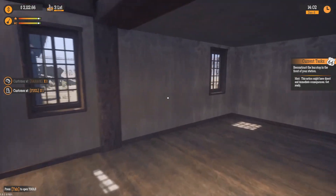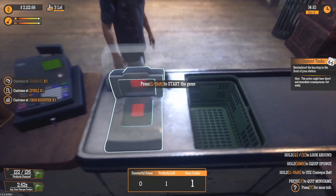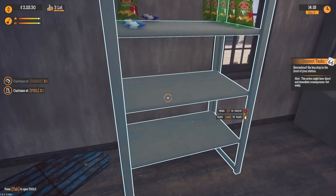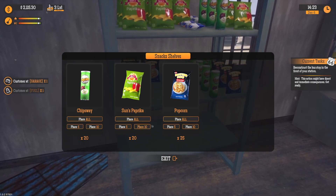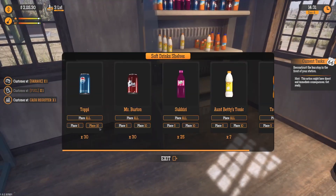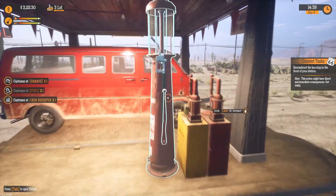Reconstruct the bus stop in front of your station. Hint: this action might have direct and immediate consequences — get ready. Okay, that's foreboding. I'm going to help this gentleman and probably put some snacks on here. Let's get some snacks restocked quick. I'm just going to prepare. I'm assuming like bus people, lots of hungry people. Maybe? We're just going to get some stuff going here.